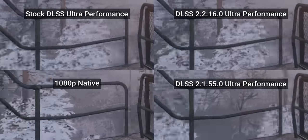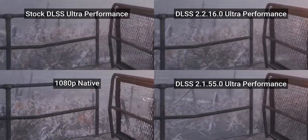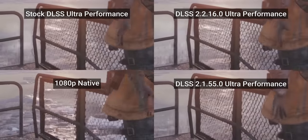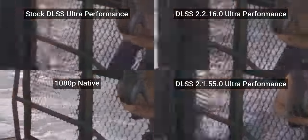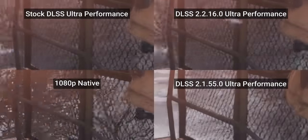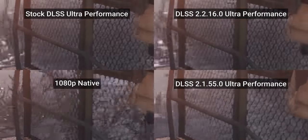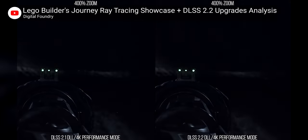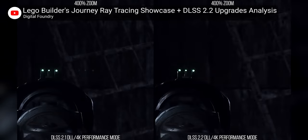Does that mean upgrading to a newer version will always look better? Maybe not. In Metro Exodus, we can again see ghosting thanks to motion vectors from the train moving along the tracks. Interestingly, it's worst with the stock and latest revisions of DLSS, while the older 2.1 revision seems to suffer less. Not only that, but while the latest version provides better clarity in the chain links in most cases, the older version surprisingly often looks closer to native rendering. Perhaps the older version made less aggressive use of motion vectors than later 2.1 and 2.2 releases.